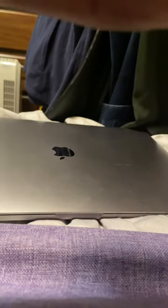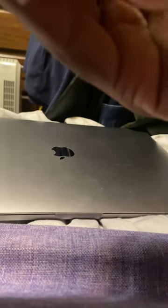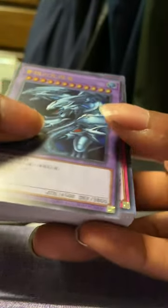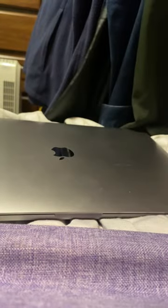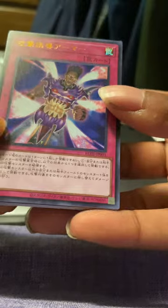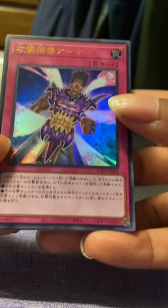Might submit these with PSA. Alright, this is a big deck. We got the Blue Eyes Ultimate Dragon, of course. Definitely sleeving that up. We have the new Attack Goddess Armor — this is a brand new card, even in Japanese format.